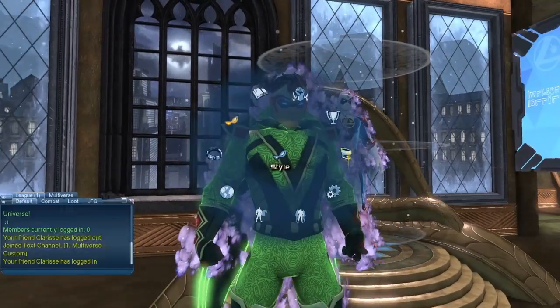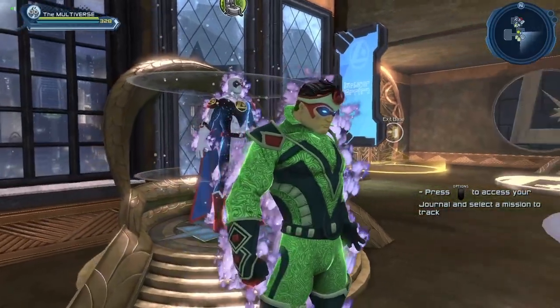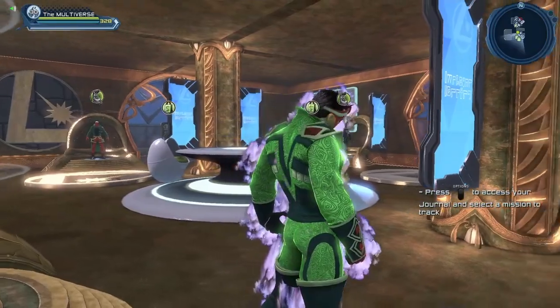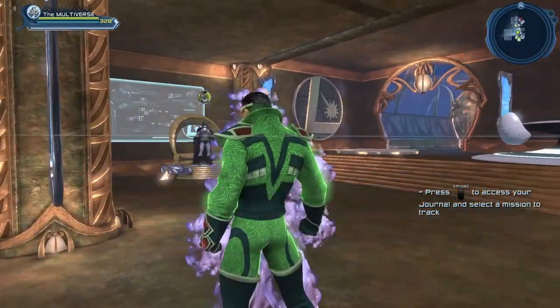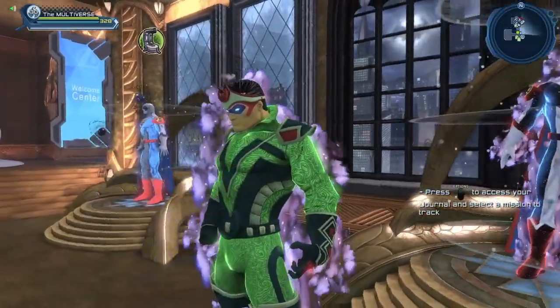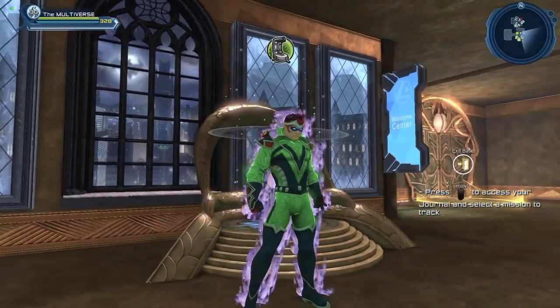Let me remove the cape. I can't explain it — the cape was bothering me somehow. And you can also see the aura in the armory, so you get two auras for the price of one, or something like that. I kept the Vertigo Chroma because it gives a nice contrast with the purple of the aura.